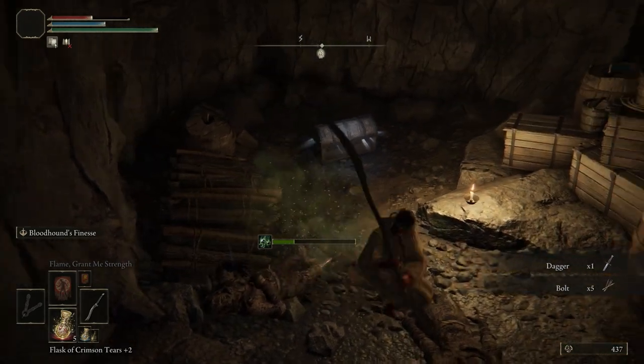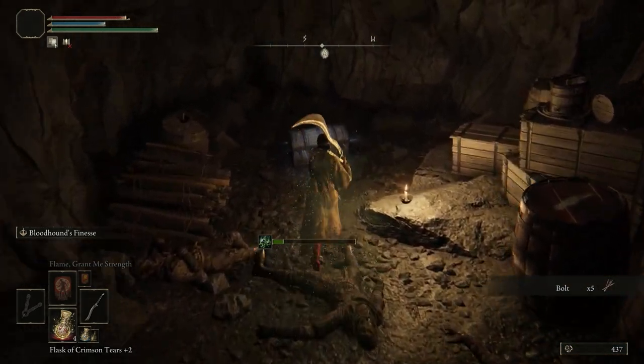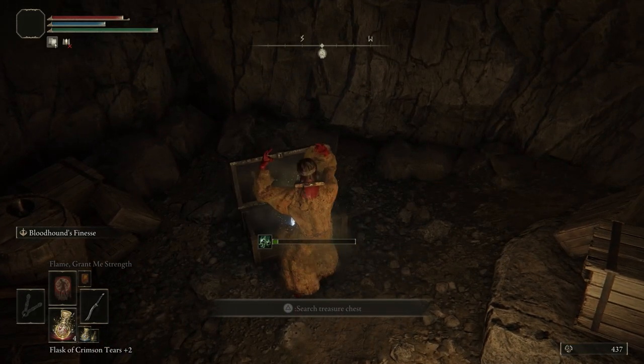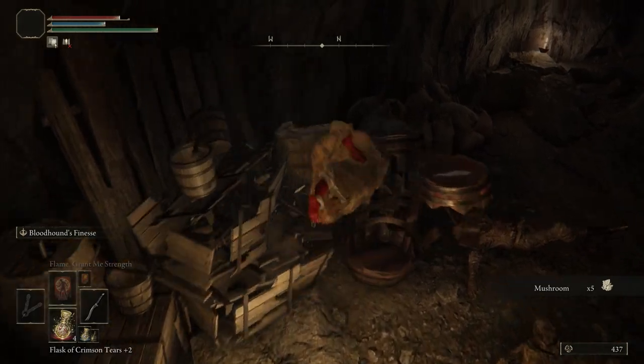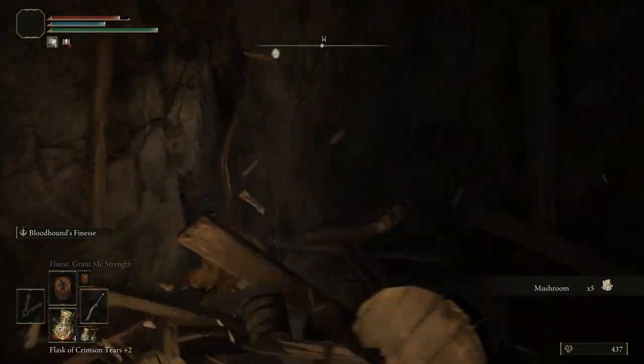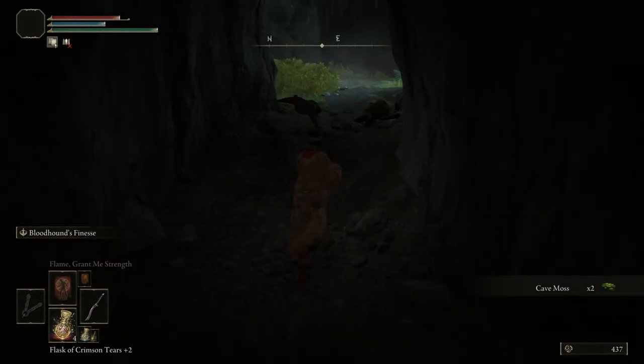He dropped a dagger and some bolts. Let me just have a little drink here. So at the end of this corridor, it's a dead end, but it does have a chest that has five mushrooms inside it. Five mushrooms — incredible. Just crafting materials that we're picking up in this cave here.